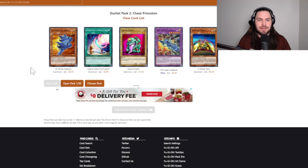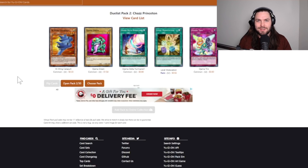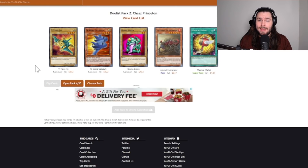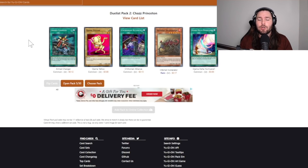Pack number one, starting off strong with a VW Tiger Catapult — a card I certainly hope to get three of. Z Metal Tank is not the best of the XYZs. The Ojama strategy exists, but I found in testing it's a little too copium. Next pack, an Ojama Trio is a crucial card for this set, and another W Wing Catapult is great to see. An Armed Dragon Level 5 — not bad. Armed Dragon Level 3 is also cool to see; however, I do not expect to be resolving its effect because we just don't have Mass Dragon in this set. Konami wanted us specifically to suffer. X Head Cannon is great though. Pack number four — Magical Mallet is pretty cool because the hands in this set get very bricky.